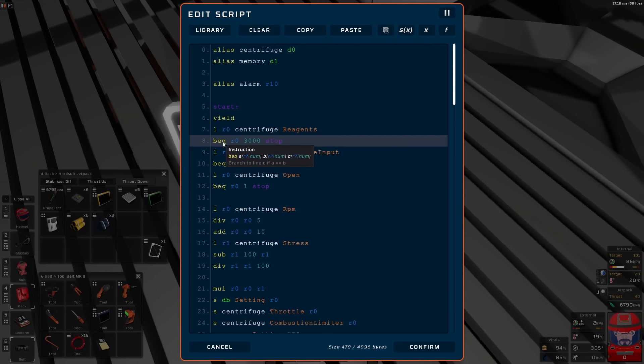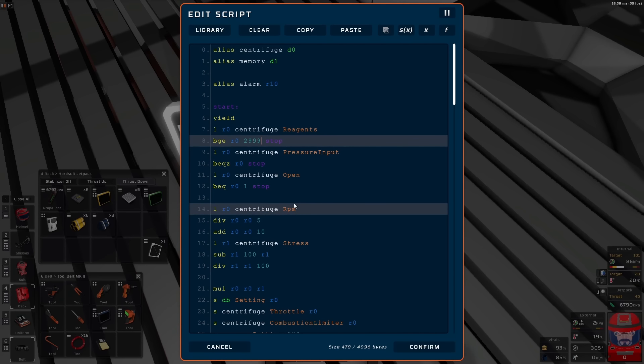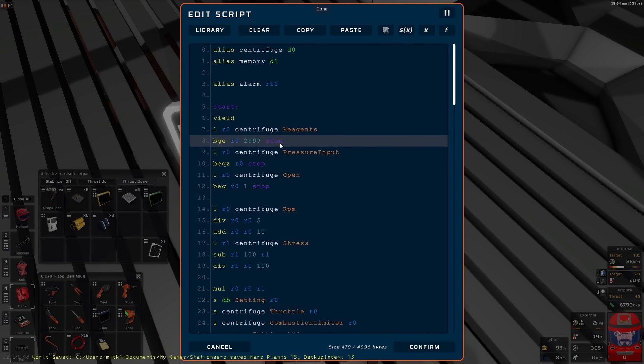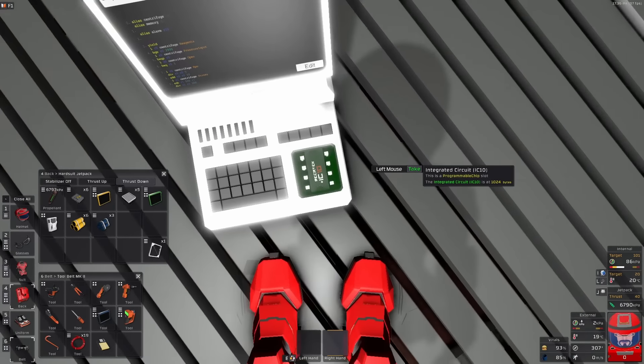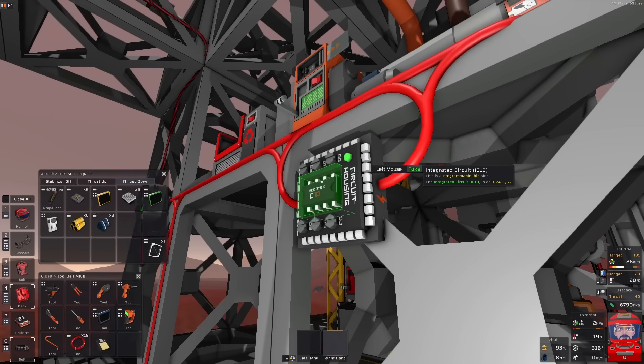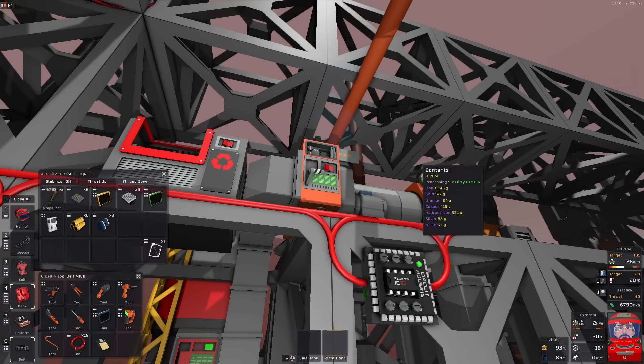So I will edit the code and say branch greater than or equal to — we'll stop at 2,999 point something. So if it gets to 2,999 point whatever, stop. But it's already got to 3,000 and run to a stop routine. It's staying on stop.